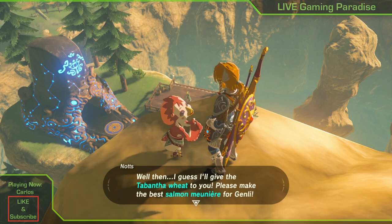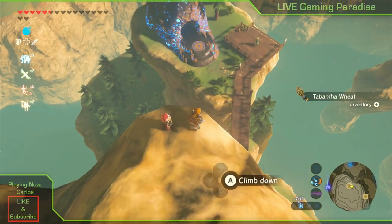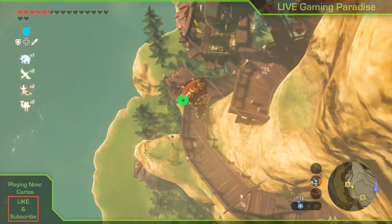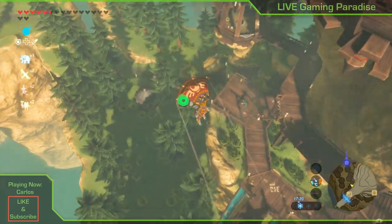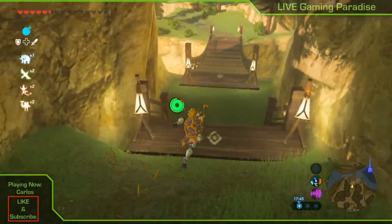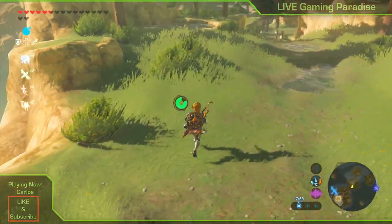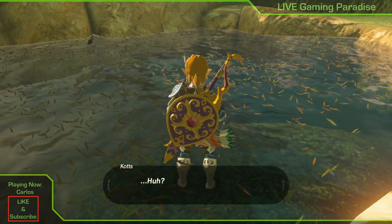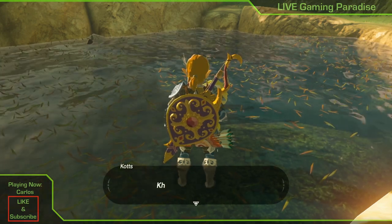She gives you some Tabantha wheat, and now you're going to find the other sister. The other sister is down here — she's hunting for salmon. Come right to the entrance of the Rito village, go down past this bridge, and she's going to be on your left in a little pond. She will give you something you need in order to cook the dish.